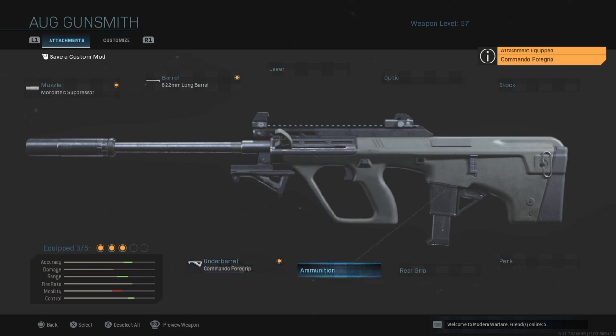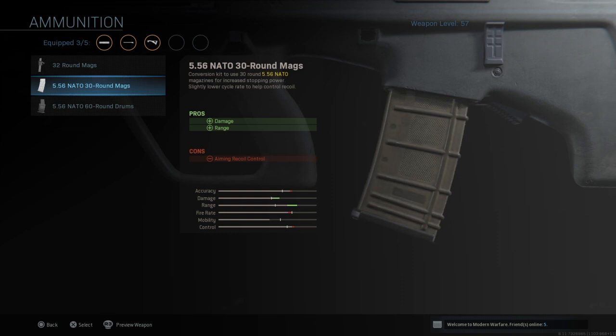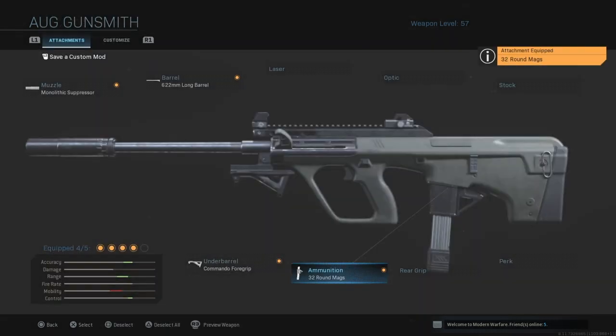For my next slot I'm going with the 32-round mags. To be honest, this gun needs a bigger mag. You can obviously use the 30-round mag if you want to turn it into more of an assault rifle feel, but I'm going with the 32-round mags just because it needs that bigger clip.